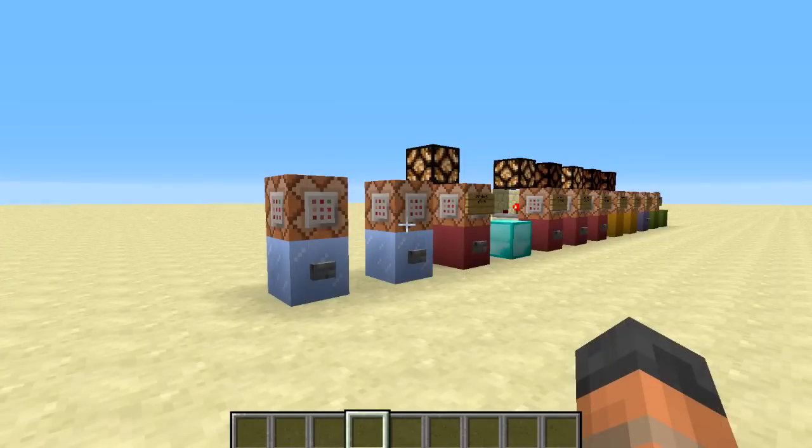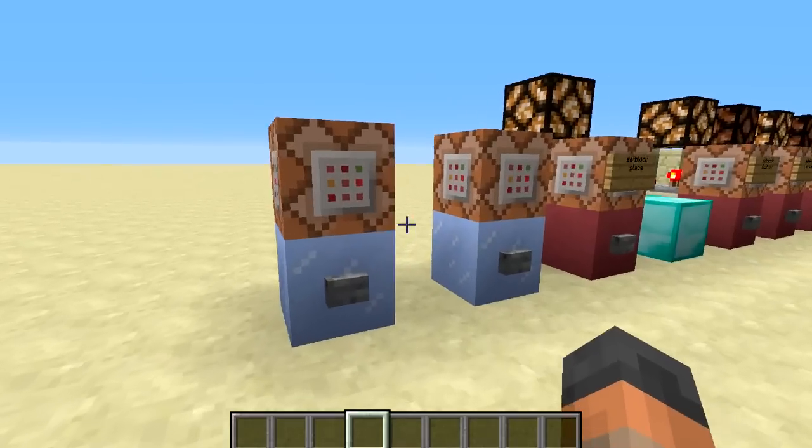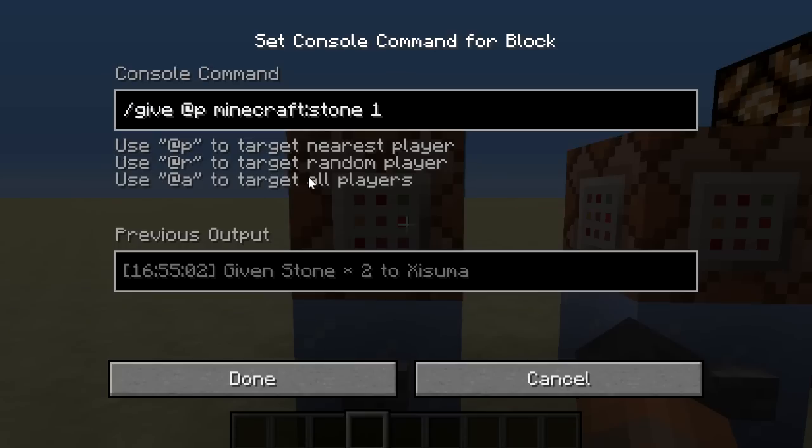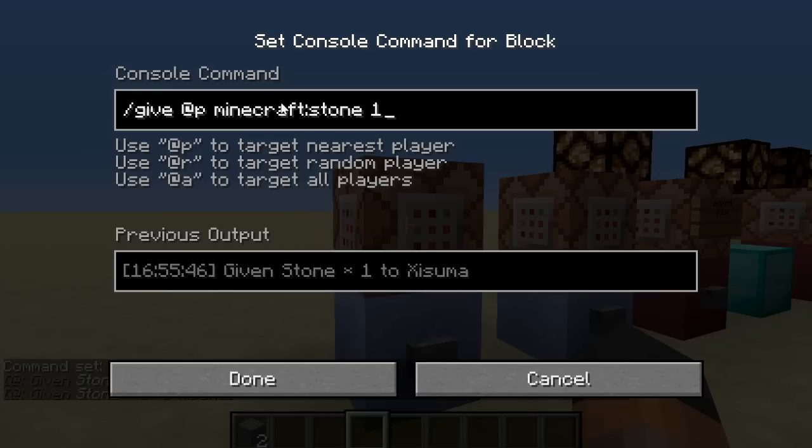The rest of the features in this week's snapshot are all to do with command blocks. The first one is to do with the syntax and block IDs. Normally you would type in the block ID number — for stone that is 1 — but now you can type 'minecraft:stone' and then 1 at the end as the quantity. It's been speculated this is possibly for mod support, so you can specify the Minecraft game or the name of a mod and the block you want from that mod.